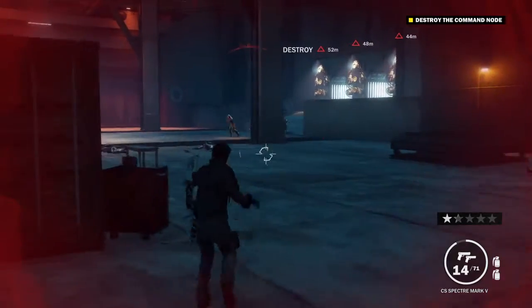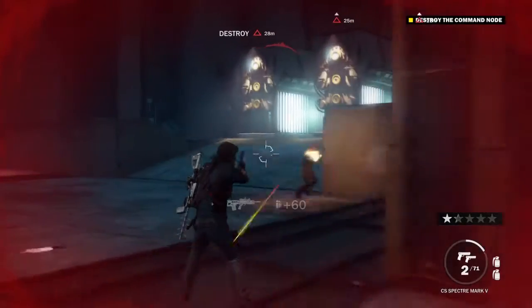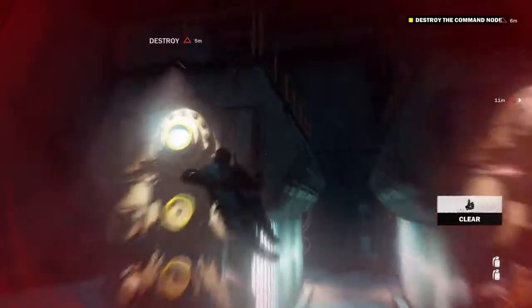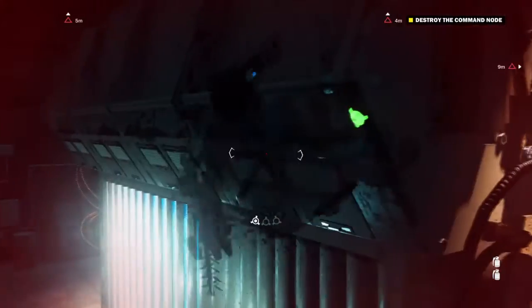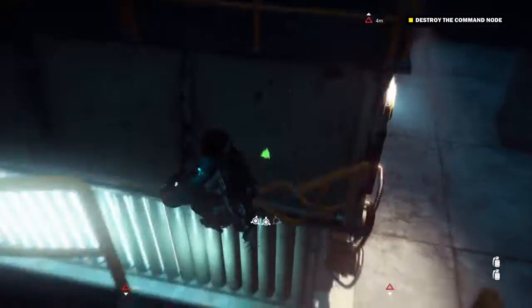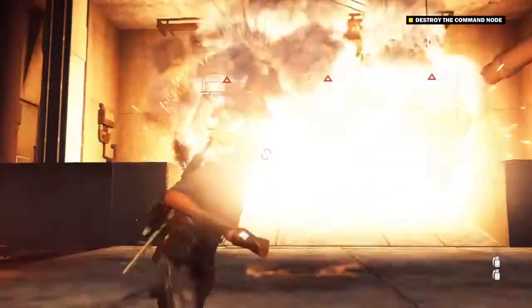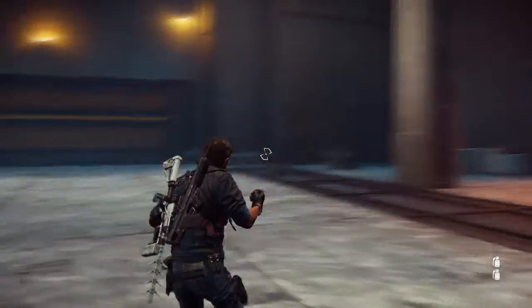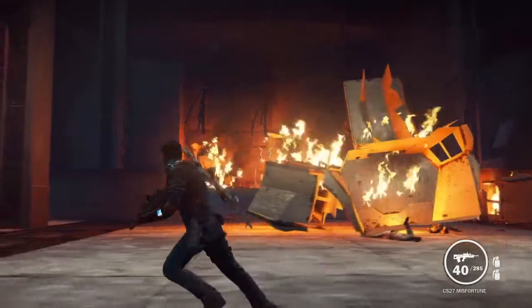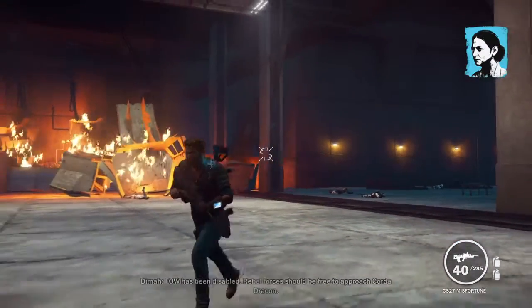Toss. Kablamo. There we go. Nice work again. Sweet — wow, that thing's done. Rebel forces should be free to approach Korda Dracon.